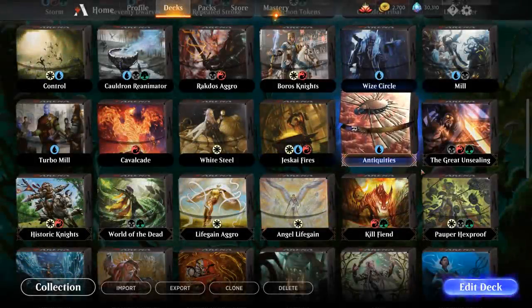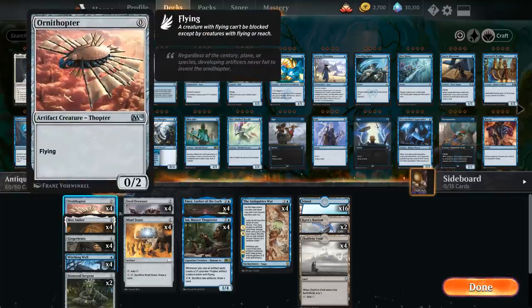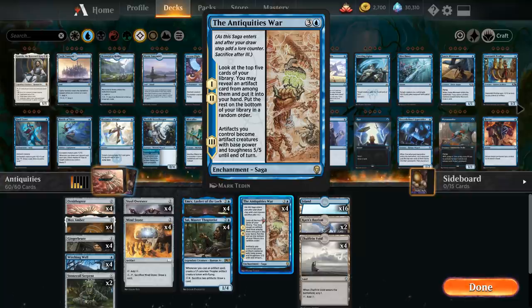Hello and welcome to another Magic Arena gameplay video. Today we're taking a look at another historic deck, this time a Monoblue Antiquities War deck, which features some of the Anthology cards including Ornithopter and Mindstone, but the centerpiece of the deck is our 4 mana Antiquities War Saga.